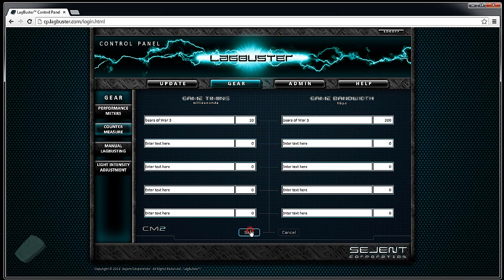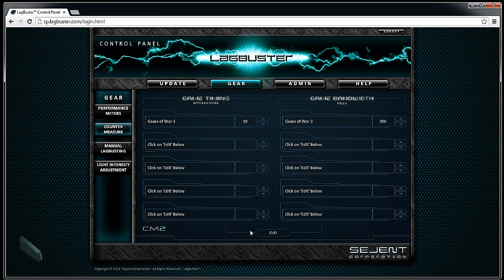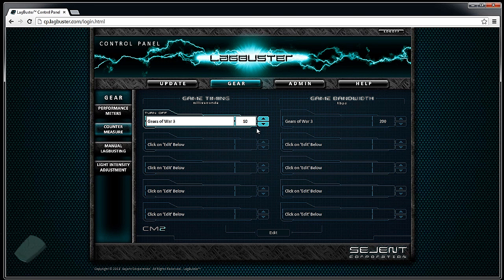Once you're done with that, hit the save tab. You'll notice that both of your options were saved. I'm going to go ahead and click on the option I've created along with the bandwidth option. You'll notice that both of them flash white — that means these options are now active.